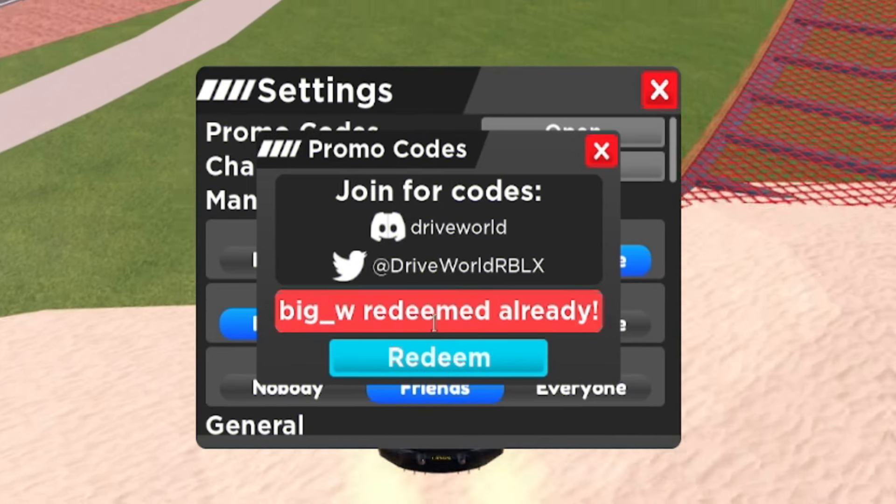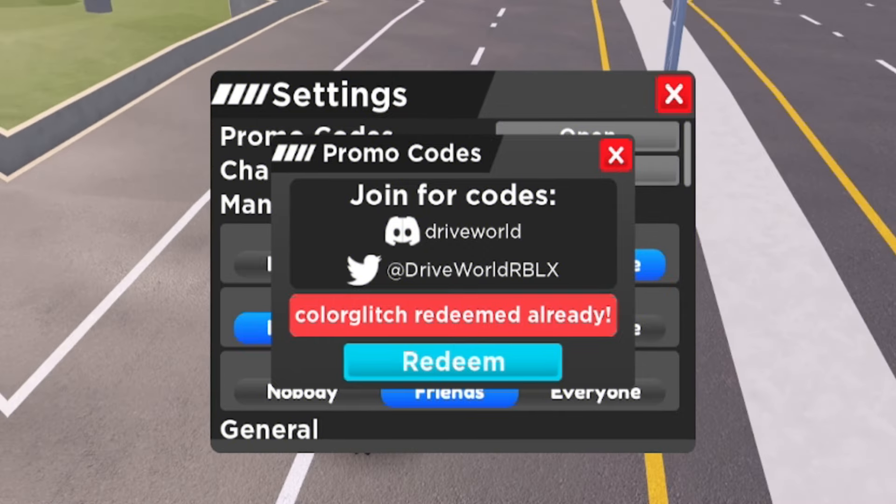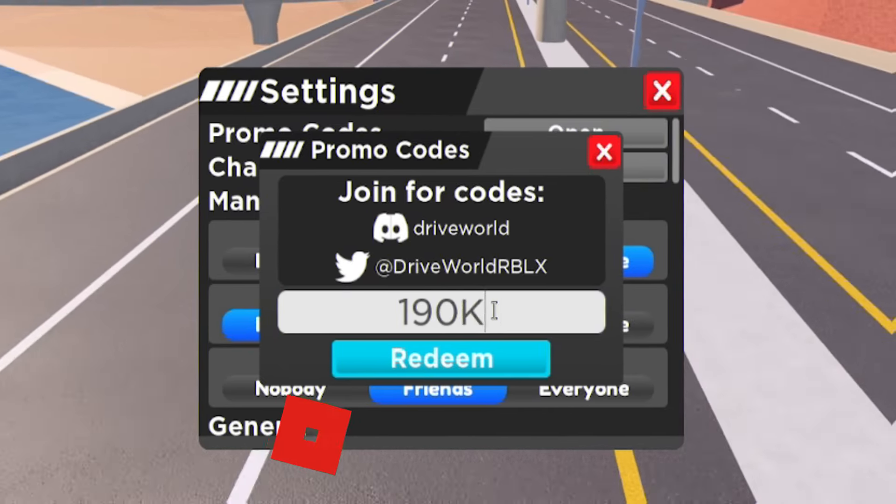We also have the code COLORGLITCH — that's C-O-L-O-R-G-L-I-T-C-H. Make sure you guys do redeem that code in. Then once you've redeemed COLORGLITCH, go ahead and enter the code 190K — that's just 190K. Redeem that one in for some nice rewards.